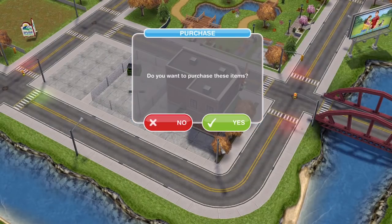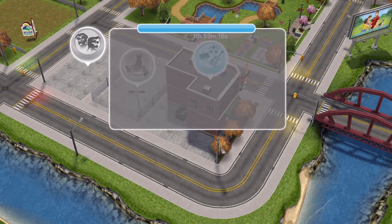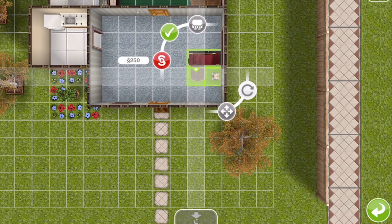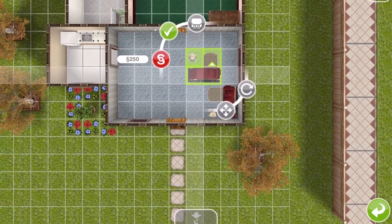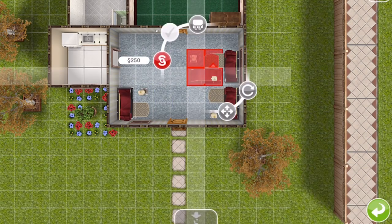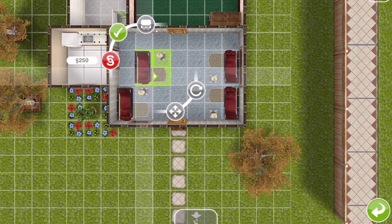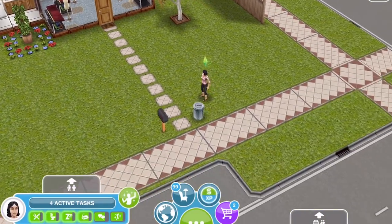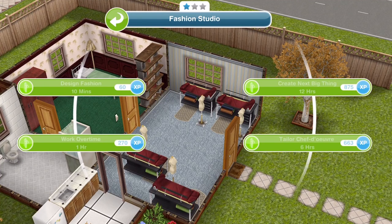Buy four, put them into your cart and then buy those — they will go into your inventory. Go back into your inventory and go to the hobby and career items, and that is where your fashion studios will be. Place them down — remember you can have up to 10 sims in one house, so you could buy 10 fashion studios, place 10 down. If you've got 20 sims spare you can have two houses with 10 fashion studios in each. The options for the fashion studio are 10 minutes, an hour, a 6 hour and a 12 hour.